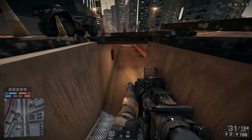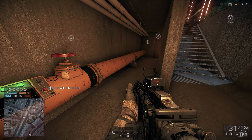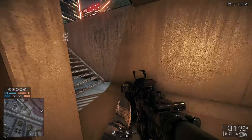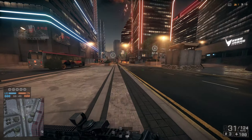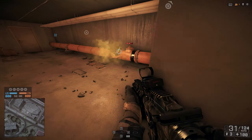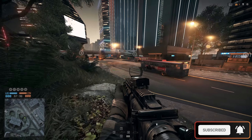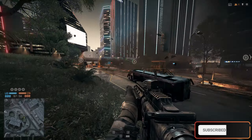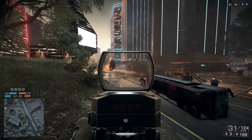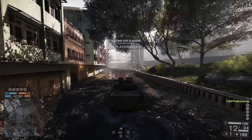Let's start with the map Dawnbreaker. On this city map you can actually blow up two underground pipes, and this will make the whole street explode. These pipes are located in two separate underground rooms in the middle of the main street near flag B and flag D on conquest. Increase the pressure on both panels and this will happen — oh yeah, that's a real boom!